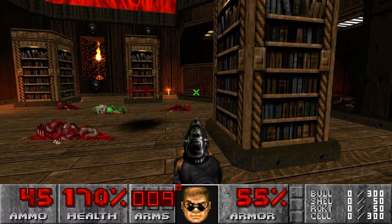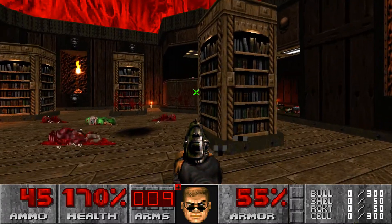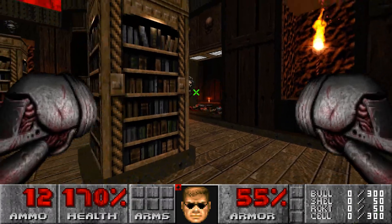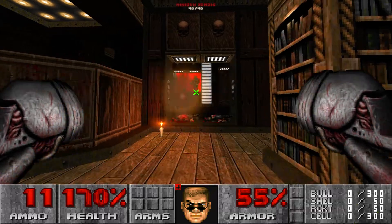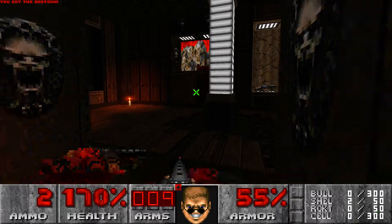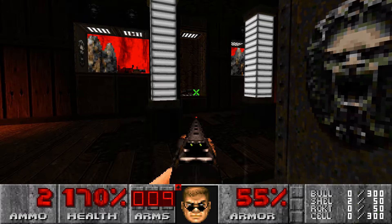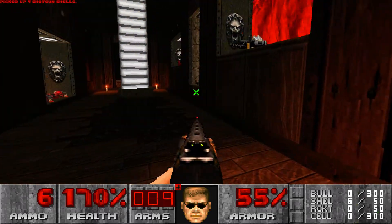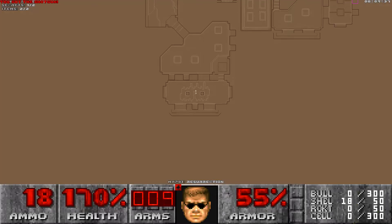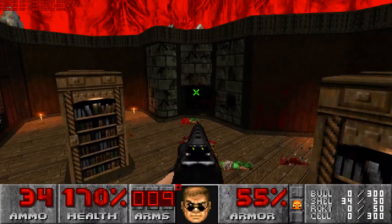Gotta learn to be sneaky. We got five monsters left. I don't got any shells left, but I can use these. I think I'll be okay for now, anyways. And what's up here? A yellow key. Excellent.